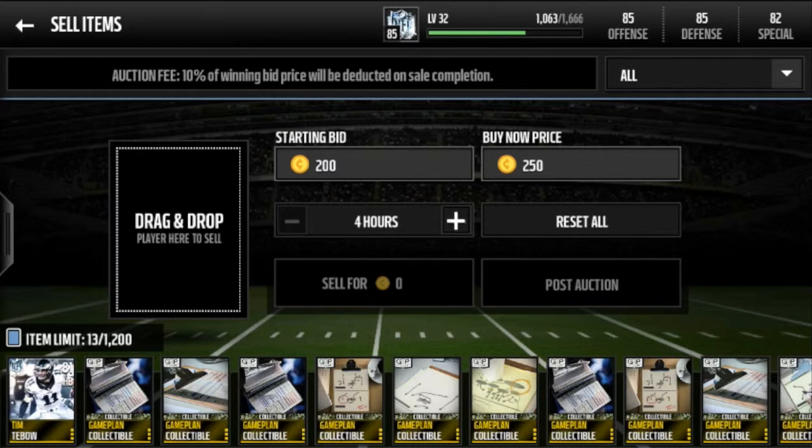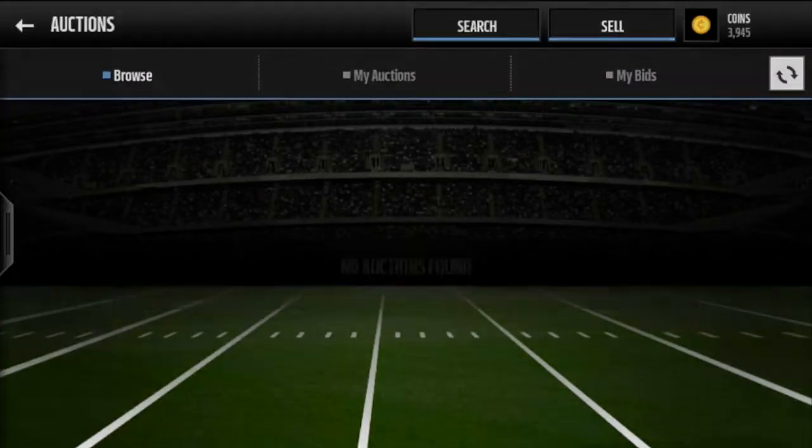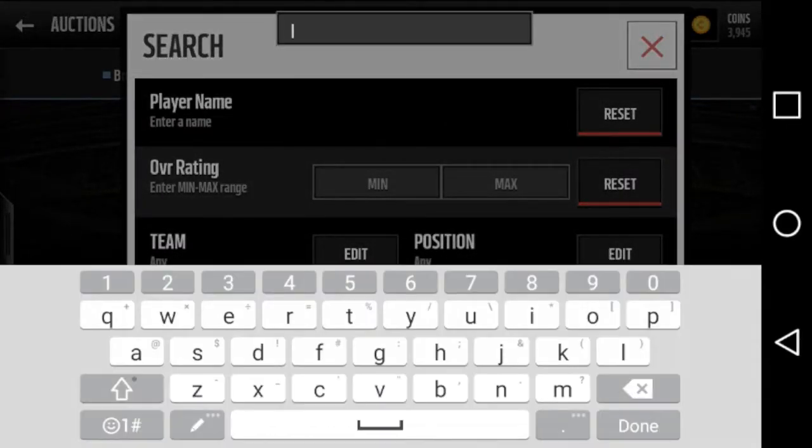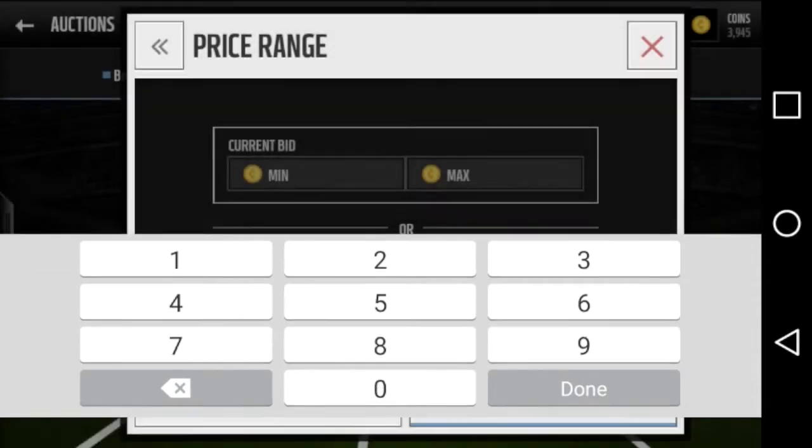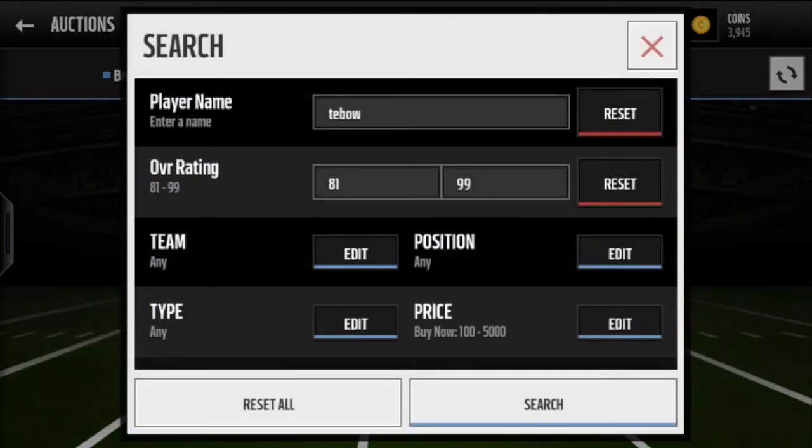For special program players, you always want to look them up first because some program players sell for a little bit more even among golds. Trae Archer is a great example - he sells for like 50k, and you could mess up and put him up for 4k. Good job to any snipers who pick that up - that's one of the best gold cards in the game. So I'm going to look up Tebow - he's an 81 overall - and put in the maximum price of 5k to see what's out there.